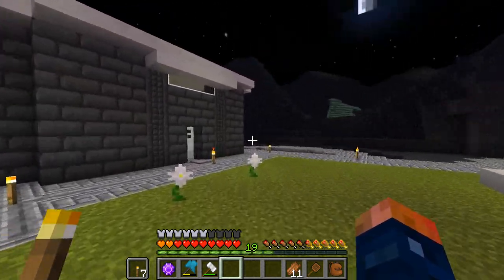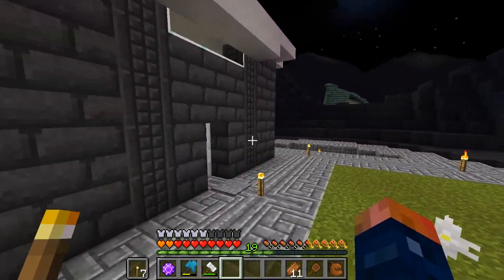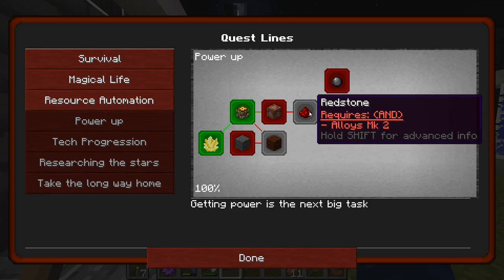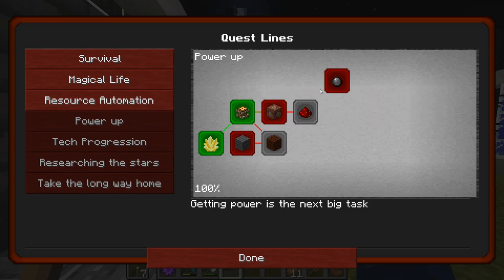We have a lot more to go over today. It seems like we're getting close to the middle section of the quest line. It says 'take a long way home' and 'researching the stars,' so I think we're somewhere in the middle. We're fixing to get into power stuff, so I think we're fixing to unlock redstone. We're getting somewhere, but let's go ahead and read on and see what things we need to do.